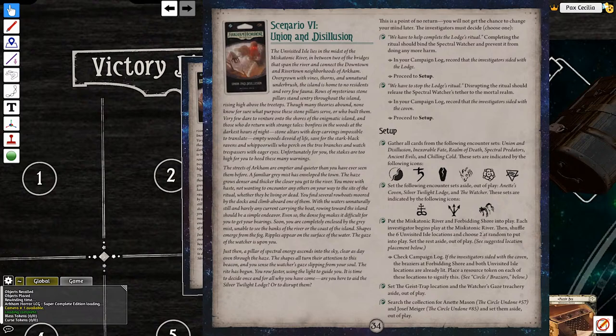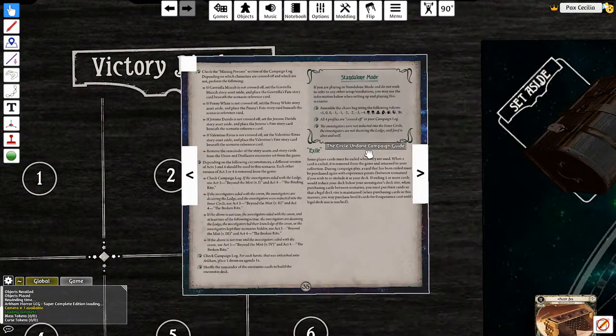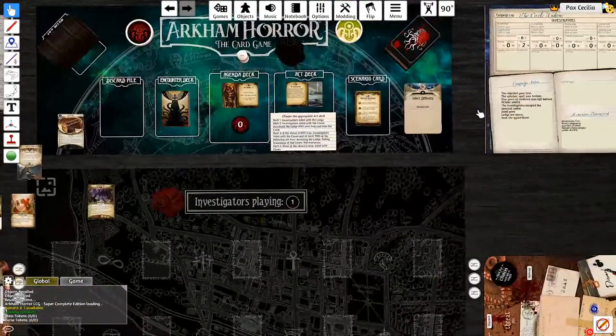We either have to help complete the Lodge's ritual or we have to stop the Lodge. I'm pretty sure I want to stop the Lodge, so we have to stop the Lodge's ritual - I'm siding with the coven.